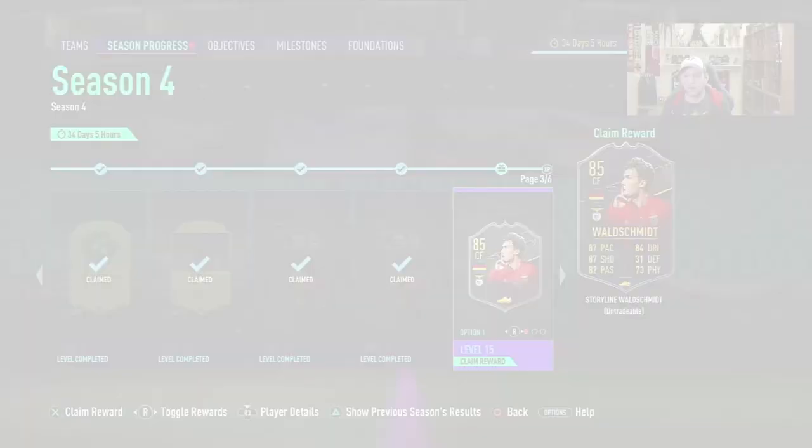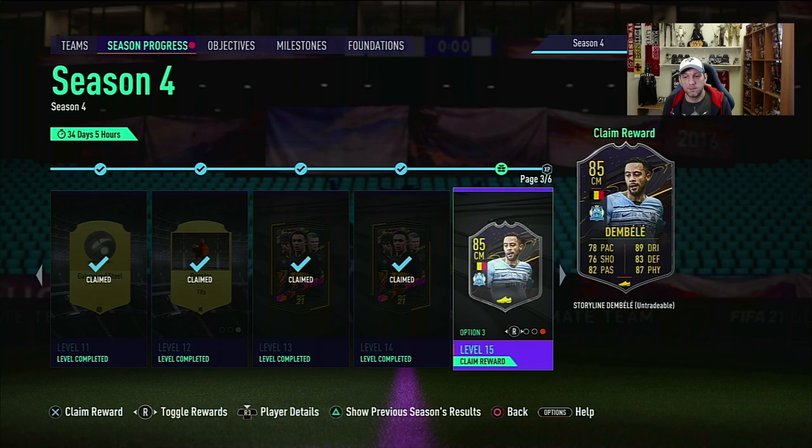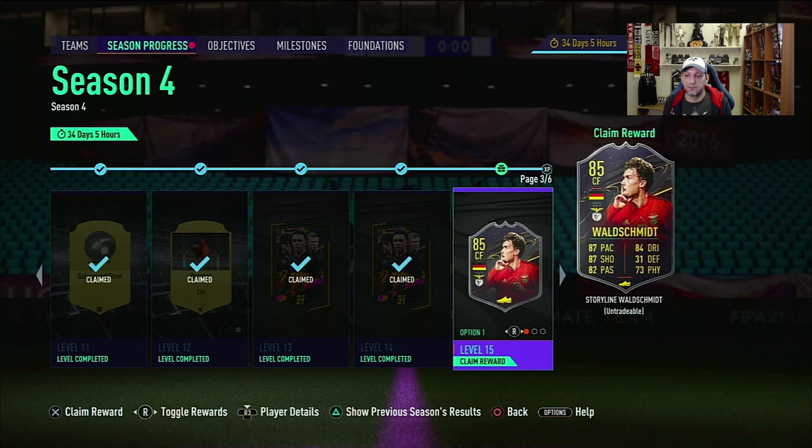Hello and welcome back to a new player review. We are going to have a look at Season 4 Level 15 player picks. Usually these picks are not meta cards that you can use in your team, but these are good cards that maybe you can link up and do some fun squads, some hybrid squads. We have Walt Smith from Benfica, San Nessi from Feyenoord, and Moussa Dembélé from the Chinese League.